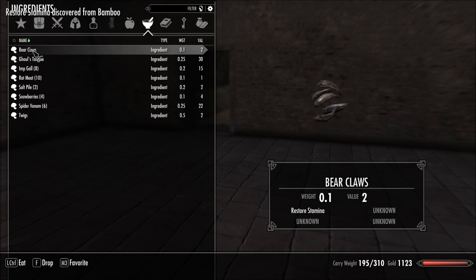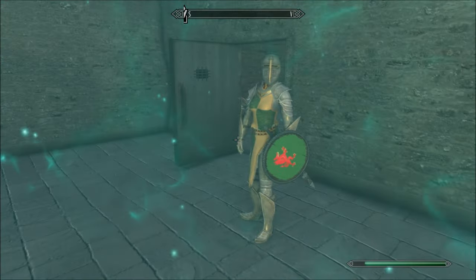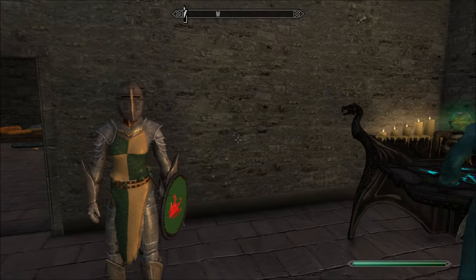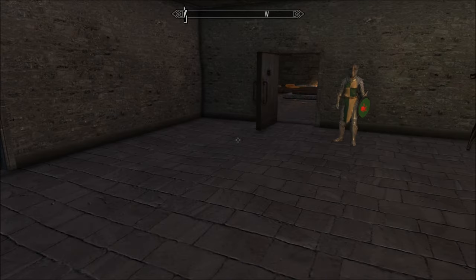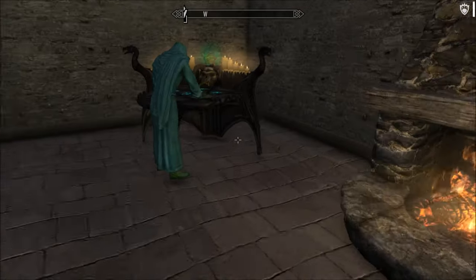Bamboo — restore stamina. Bearclaw — same. Ghoul's tongue — this can't be good. Calm. You're not going to attack me? Okay, everything's still okay? I'm not used to it affecting people, just me. Twigs — slow fall. So we knew what those do though.